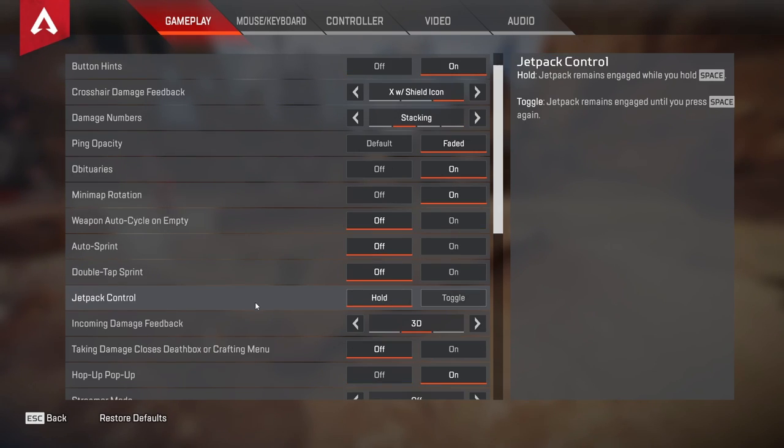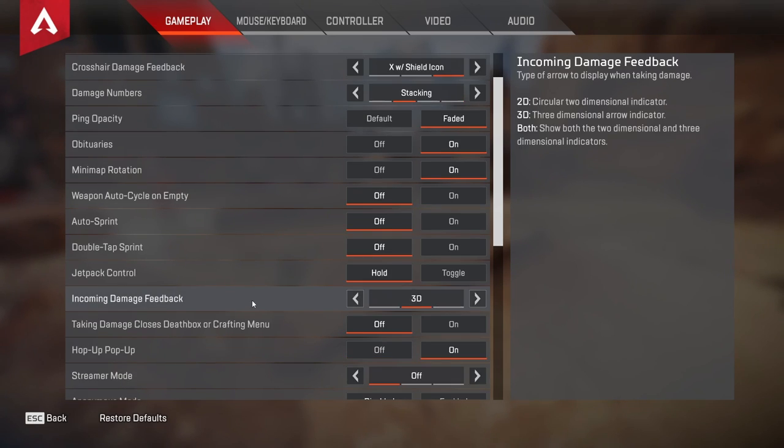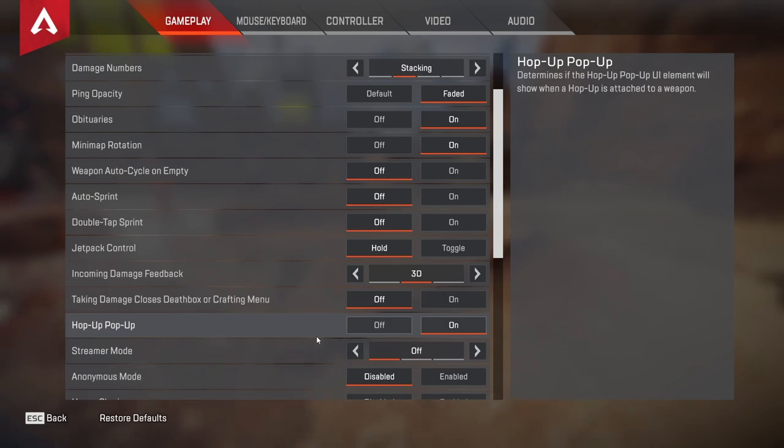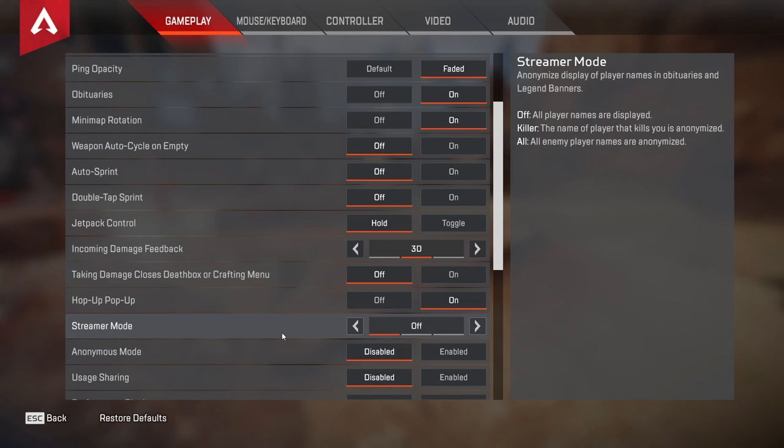Double tap sprint, I recommend it's off. Jetpack control, use hold — you're more precise with hold than toggle. Incoming damage feedback, you want it as 3D. 3D is always better than 2D; it's just common sense. Taking damage, close the death box graphic menu — you want that set to off, because if you're trying to get a shield swap and somebody shoots you, you can't get it and you're dead. Hop up pop-up, I just leave it as on — it's default, it's whatever.